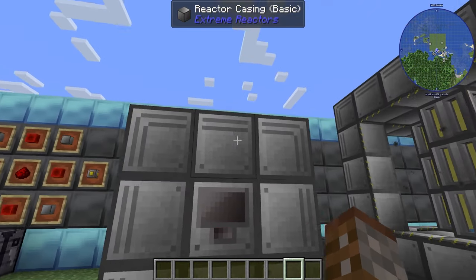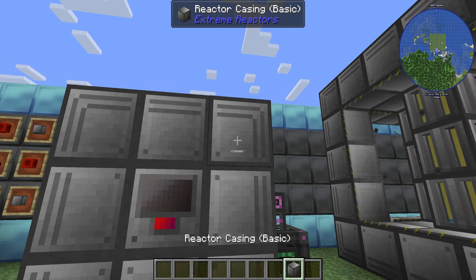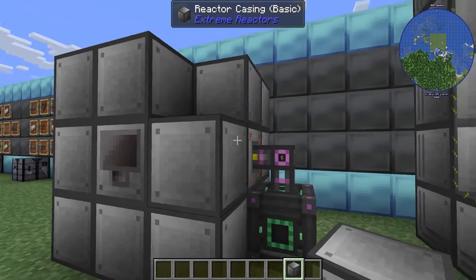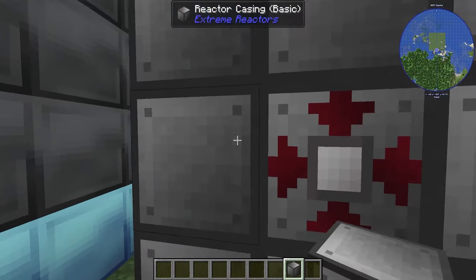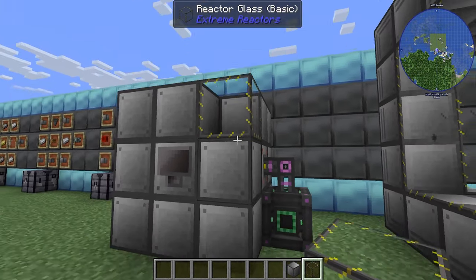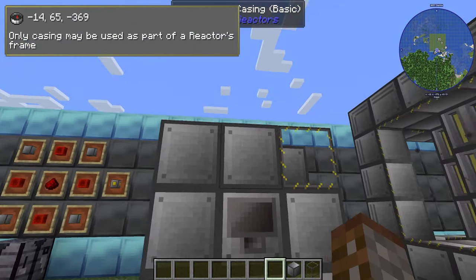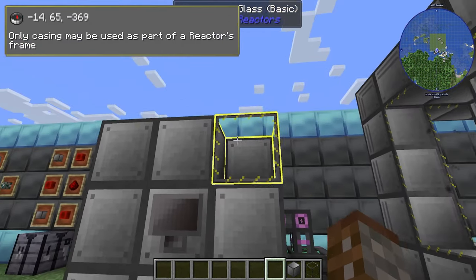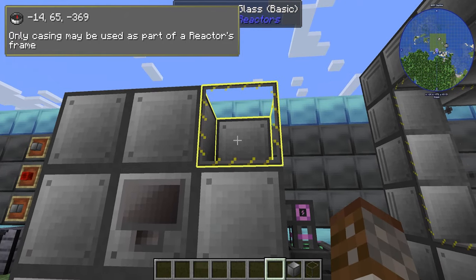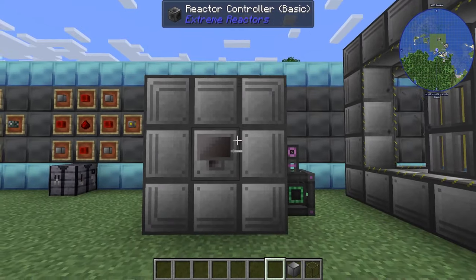Once the reactor has formed, you will see lines around the edge indicating it has formed correctly. If I break a block, you'll see it disappears — it becomes an incomplete structure. If something hasn't been placed correctly and you open the controller, you'll get an error message with coordinates. By mousing over the indicated location, you'll get a highlighted block showing exactly what needs to be fixed.